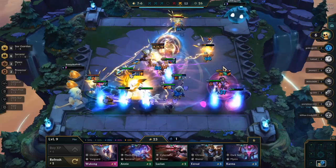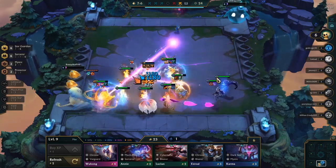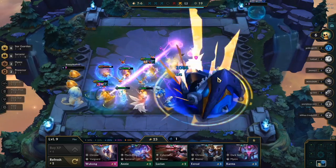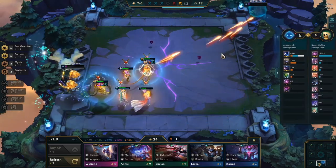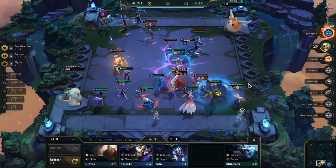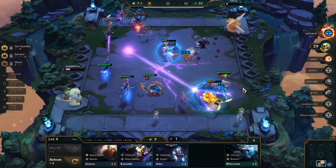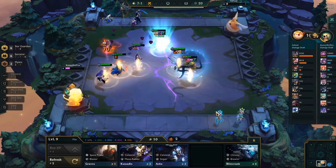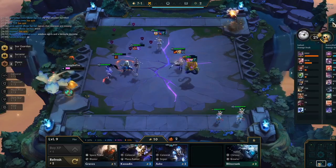Yo, what's up guys? This is BunnyMuffins. I got a Star Guardian guide for you guys today. Let's go right into it. A lot of people know how to play it if their composition's not contested. I'm going to show you how to play when it is contested, because everyone knows how to play it when it isn't. This goes for most compositions because right now the meta is really all about going a composition that no one else is going. Those are the people who are generally going to do well in every game. So with that in mind, let's hop right into it.